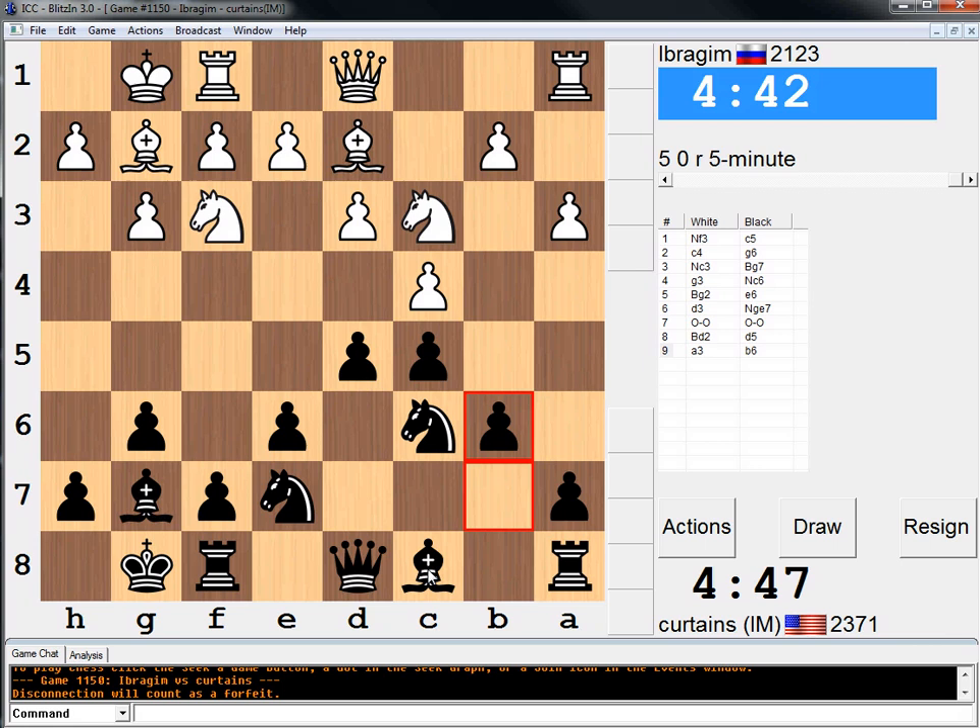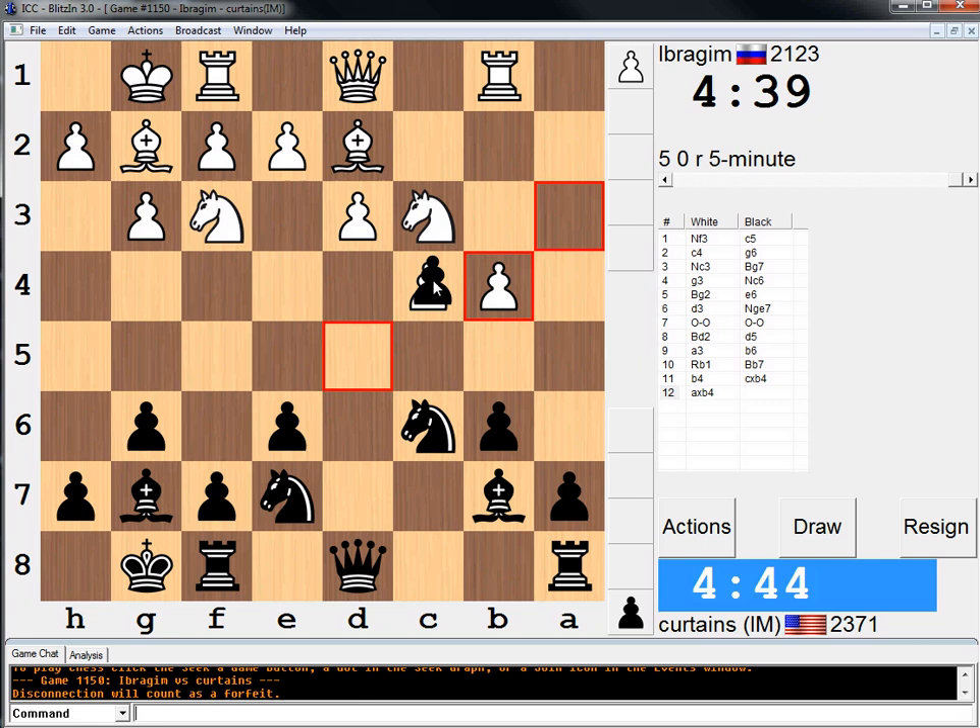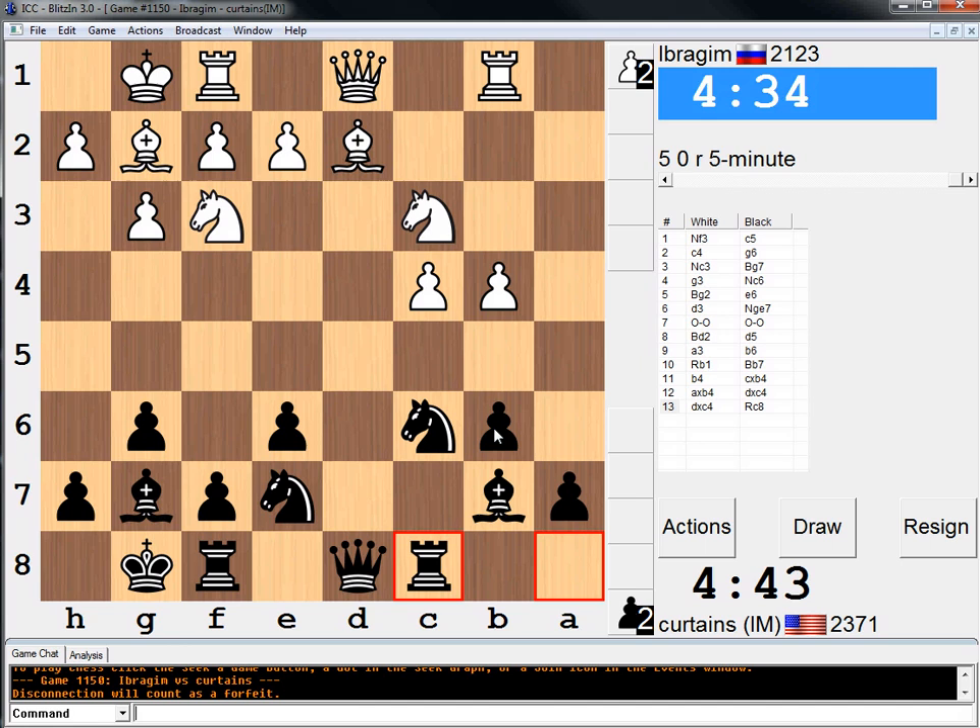I know what to do here. I like this position for black — I'm all booked up here. C5, take Nd5 — that's not good. I forget why, but I think Nd4 wins material or something.